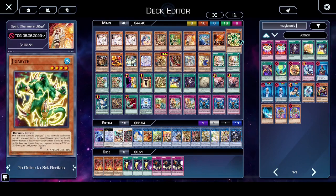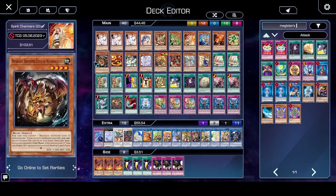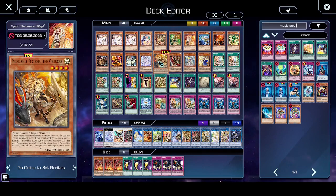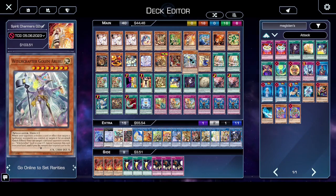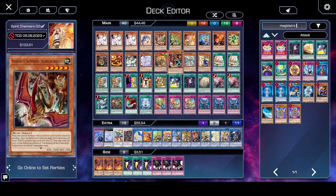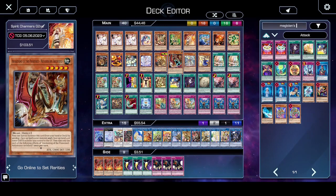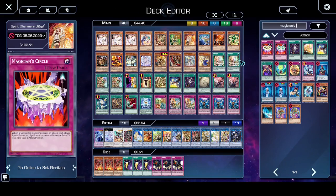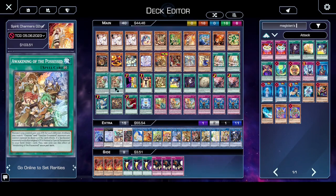We've got the Familiars — Inari Fire, Gigabyte, and Nefarious Archfiend which can special summon if there's a spellcaster on the board. We spoke about the Magistice cards. Incredible Ecclesia can special summon Iris the Sword Soul. Witchcraft Golem is a really nice tech in spellcaster decks because it can return a card to the hand if any of your spellcasters are targeted for an attack. We're running two Spirit Charmers, which is the searcher of the deck — you could run three, but I just don't like seeing too many.